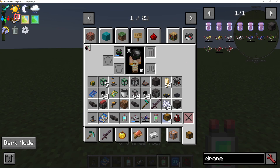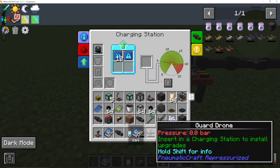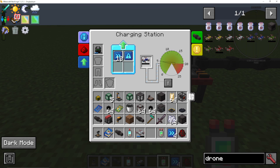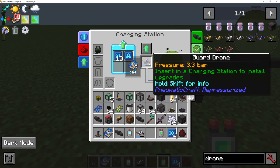To get the guard drone going, you go to a charging station which is hooked up with pressure, put in your guard drone, and it's going to fill it up with pressure. Then it's ready to go.